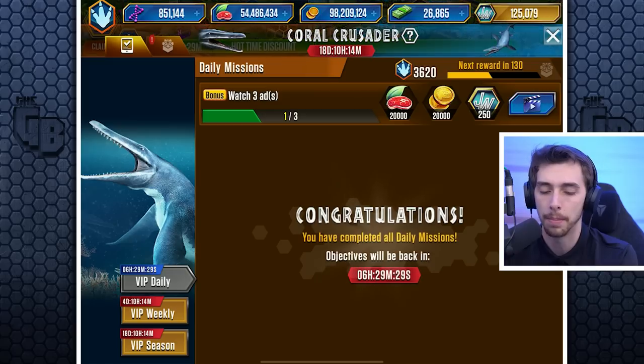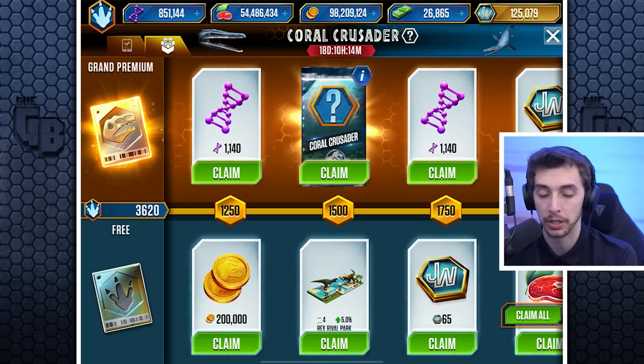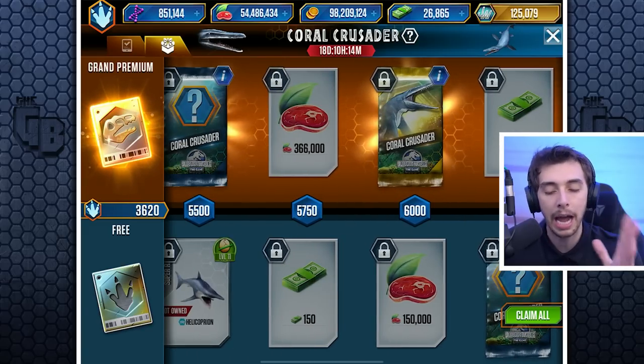Complete the daily challenges — fuse 8 amphibians, fuse 55 amphibians. I really want to try to unlock as much of this stuff as I can now that I've paid real money for it. We'll not count getting the Coral Crusader from the pack because that was super rare — that's never happened to me before.